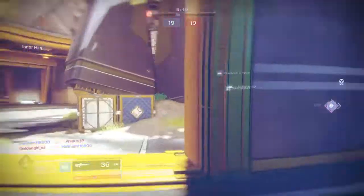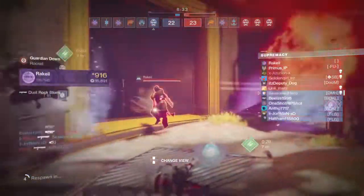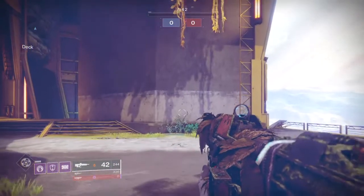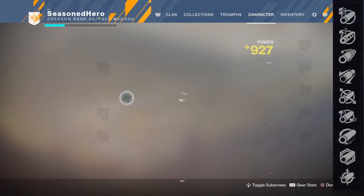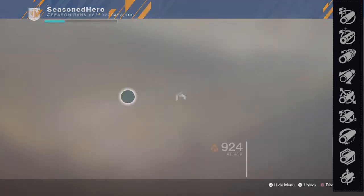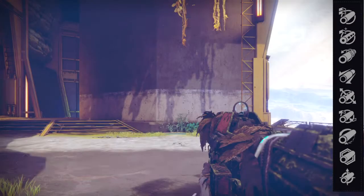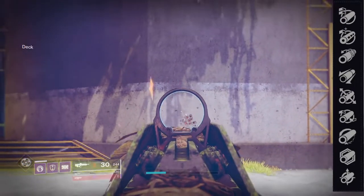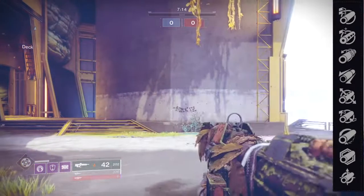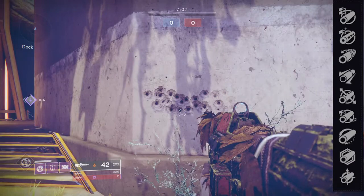For barrels, we are given 9 to choose from, covering small, medium, and long ranges. For the Adhorative, we should be looking to improve range, stability, or recoil direction. What we should look out for is either Smallbore, Hammerforged, Polygonal, Corkscrew Rifling, or Fluted Barrel. The sights are static so they don't affect performance, but these barrel choices all focus on improving range, stability, or both — the best categories for Pulse Rifles in general. Fluted Barrel is quite a nice choice for PvP only, as it provides fast ADS speed against others.